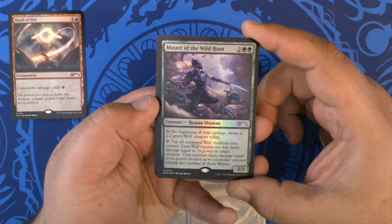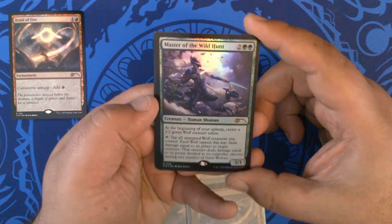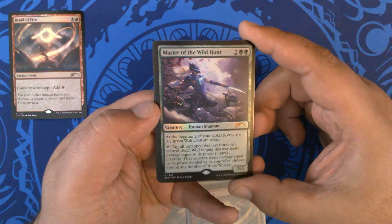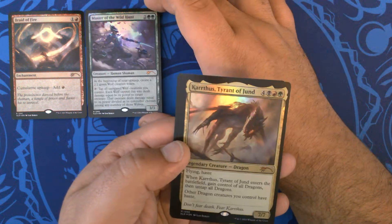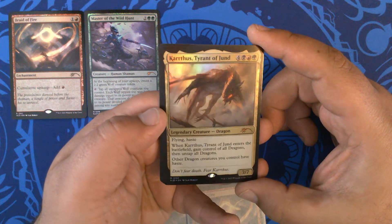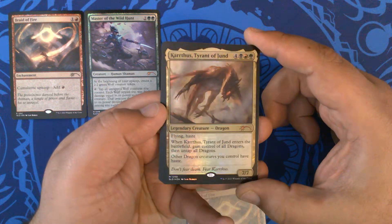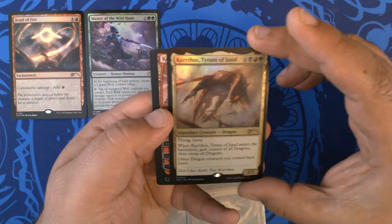Next we have Master of the Wild Hunt. Very nice Cyberpunk aesthetic — I was thinking about work stuff. Great foil on that too. We have Karthus, Lord of Jund. Love the mist effect with the foil. Neat Jund Dragon.